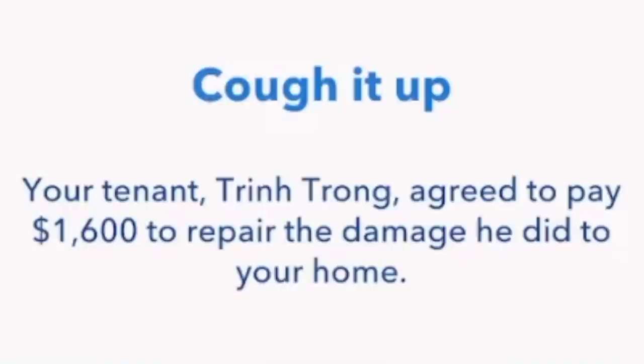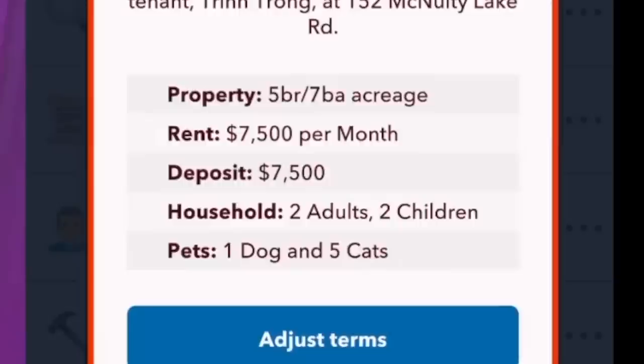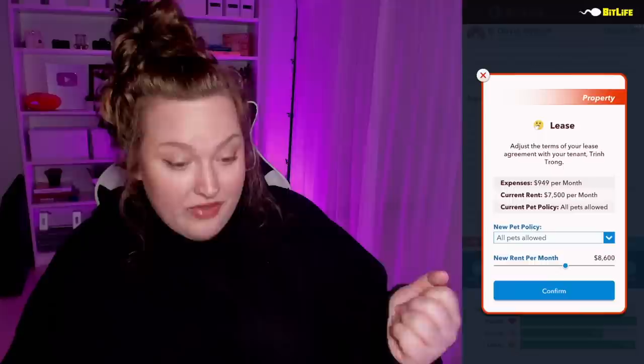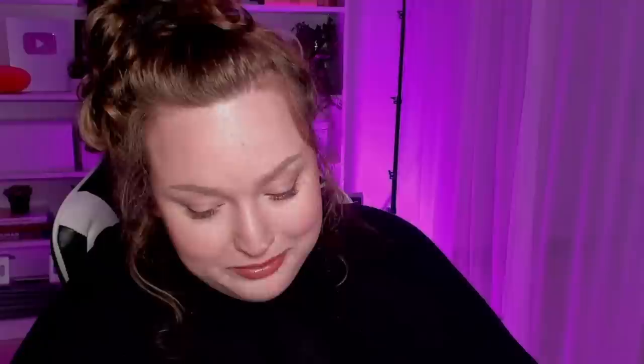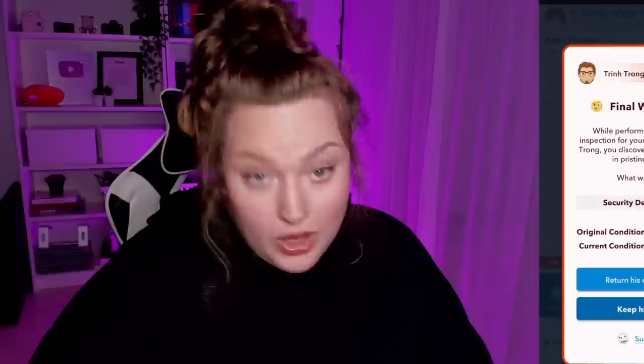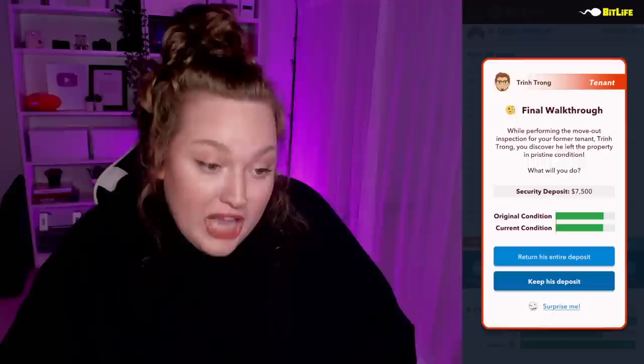After renting for at least one year you can go to your lease agreement and adjust the terms. Let's say you want to up the rent to $8,600 or suddenly tell the five-cat family no pets allowed — you can do that. We're going to charge $14,000 for rent and change from pets allowed to no pets allowed. He's informed us he's moving out because we changed the pet policy. The property was in perfect condition, so we're going to return his deposit — if you keep it without justification, you'll get sued.